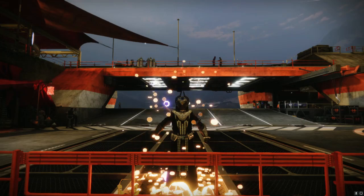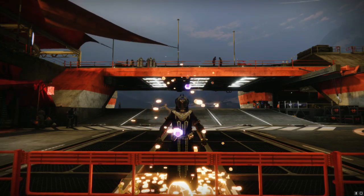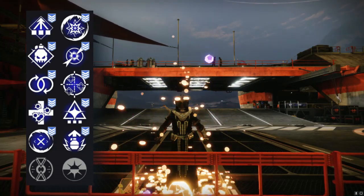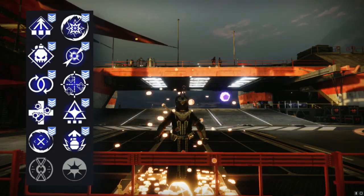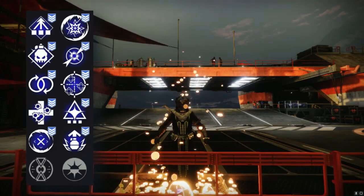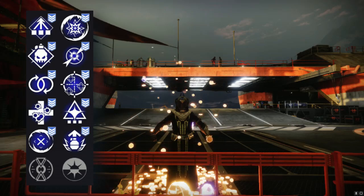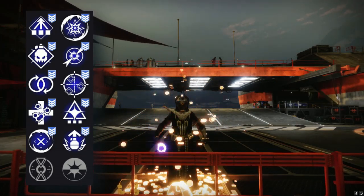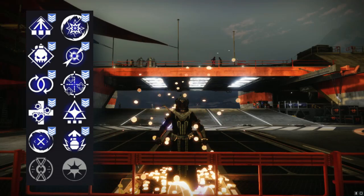The Ogma is a very strong PVE pulse rifle with things like Stats for All, Perpetual Motion, and Demolitionist in the third column. It does have Adaptive Munitions and Unrelenting as well in the third column if that's more your style. You can also roll things like One for All, Adrenaline Junkie, and Wellspring in the fourth column. Maybe you want Dragonfly or Disruption Break — it's got that in the fourth column as well. So this thing automatically has some pretty solid rolls.